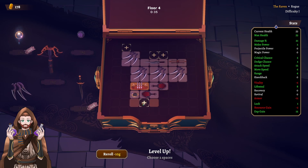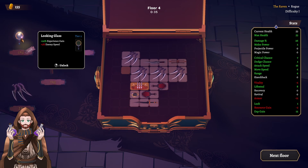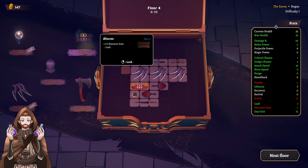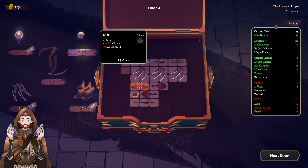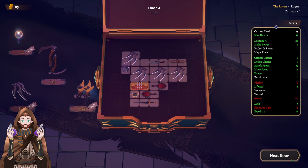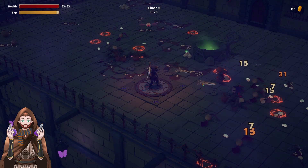Let's expand the inventory a little bit more. We got the ebony dagger which can be placed here — this one takes two places. Throwing dagger, let's save it. The wing boots is also a good idea. Here's the lock and crit chance, but do we want lesser attack speed? Let's see a floor with lesser attack speed but more crit, more luck, and see if that was a good idea or not.